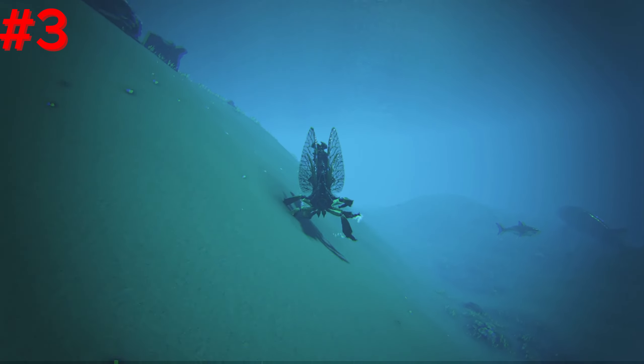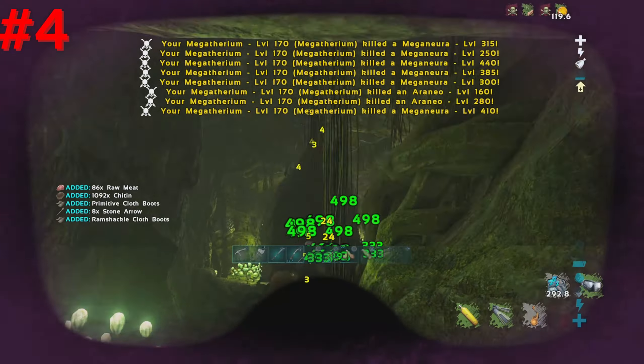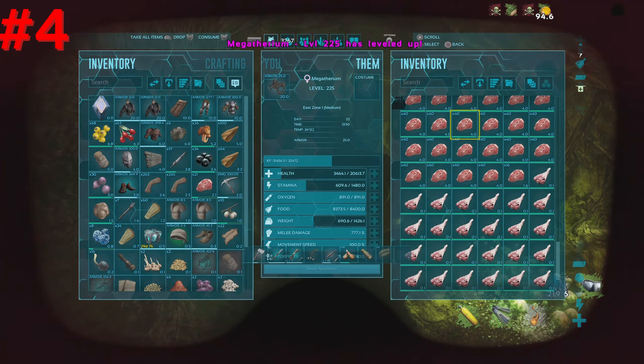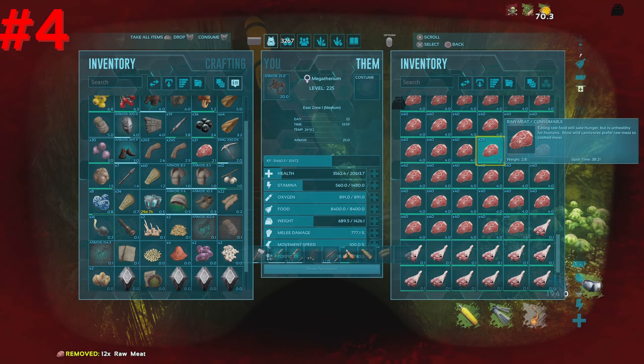Number 4, Megatherium. Megatherium is one of the best creatures on the island, not just because of its immense damage against bugs, but its ability to gather tons and tons of chitin, which is essential for the island due to its low amounts of beaver dams. They are also able to regenerate health from force-feeding, as they are omnivores who prefer meat.